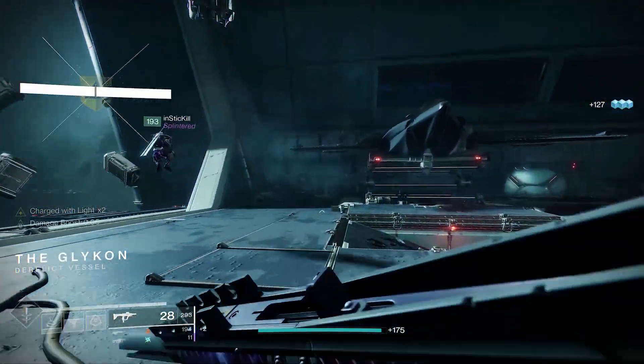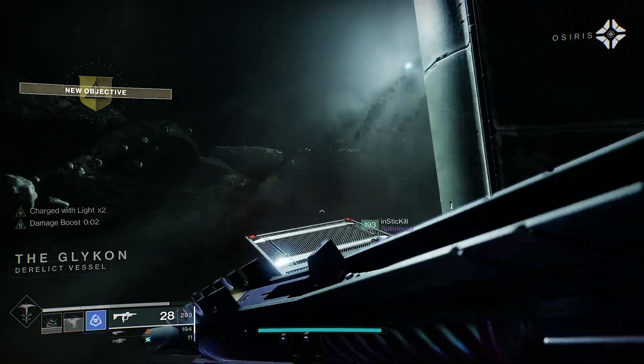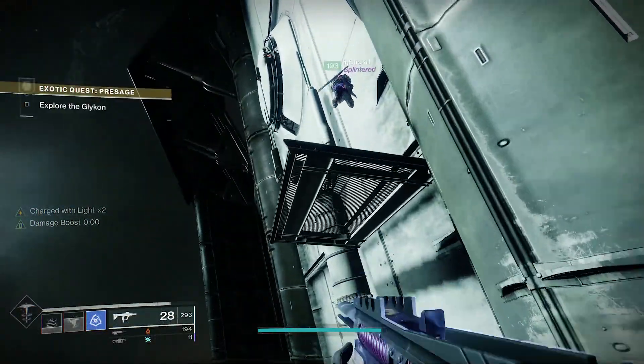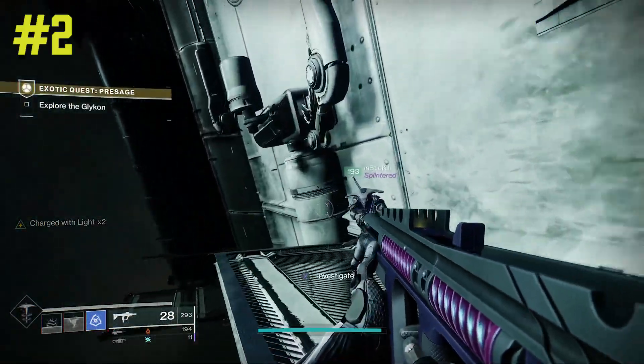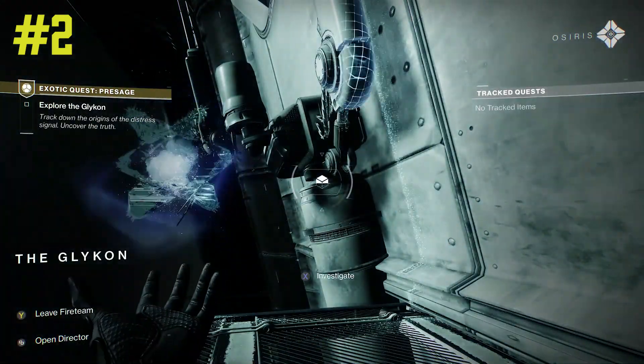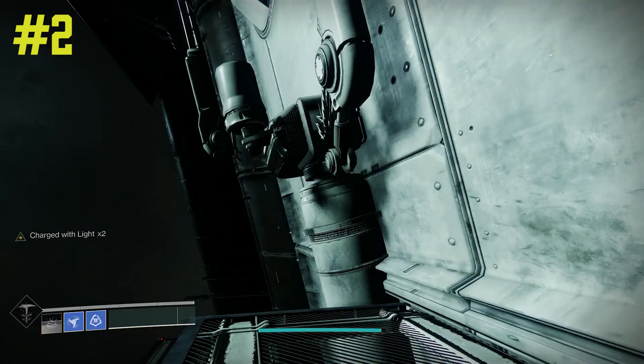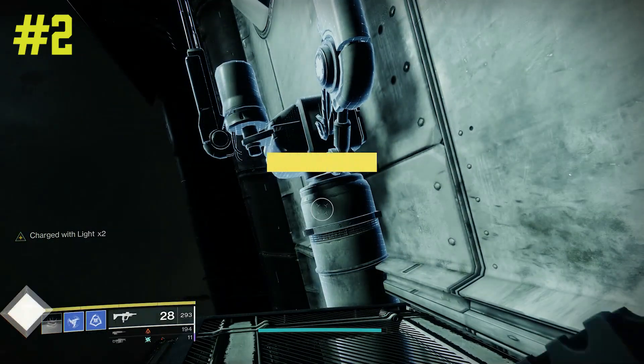And then on to number two — we're going to be going out here after you fight all the ads and you've got the menagerie ship on your right. You jump out here outside into space, and then there is a little antenna. I don't really know what that is, but I'm sure someone will tell me. You're going to investigate that. That's going to be your number two.